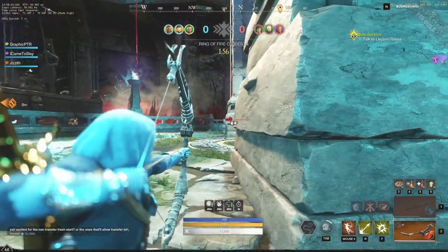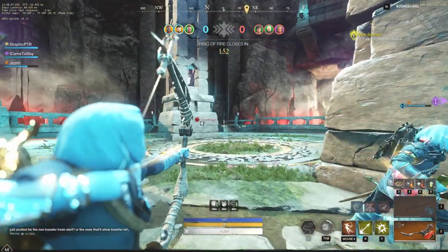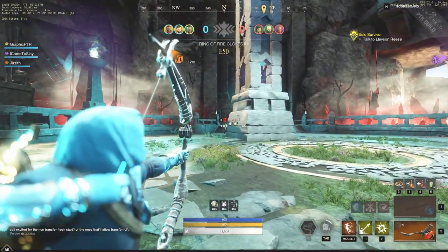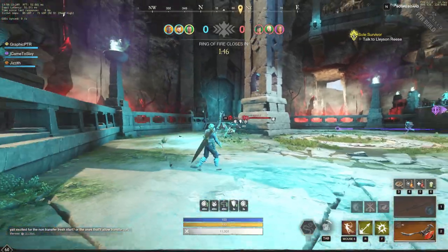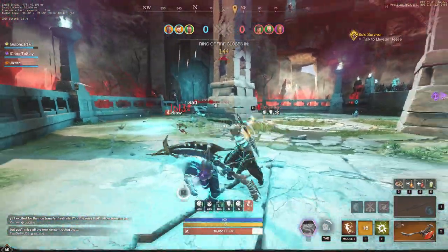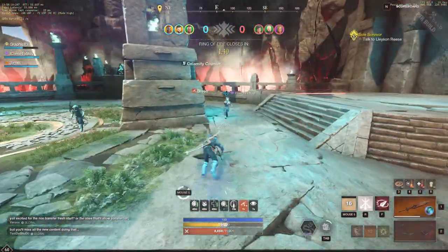Hey everyone, it's Graphic back with another video. Today we're going to be talking about one of the new strongest builds that comes with Brimstone Sands. It involves the bow like usual, however we do have the Greatsword now. The Greatsword allows us to have insane mobility, a lot of different utility, and a great defensive counter stance that you see there.